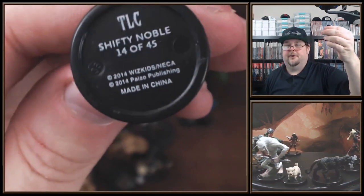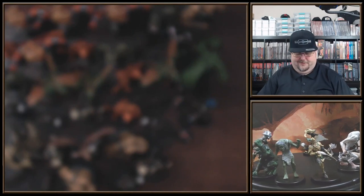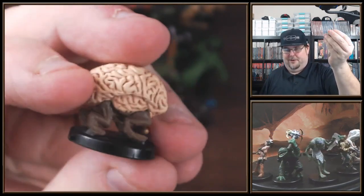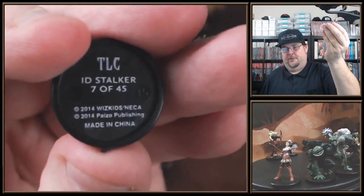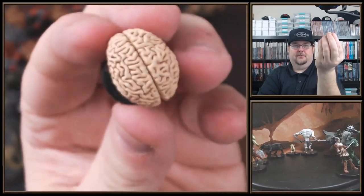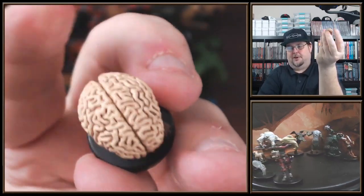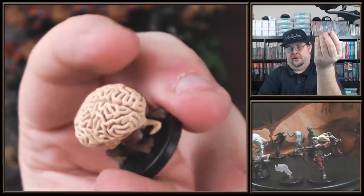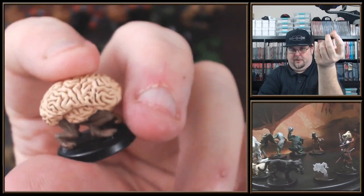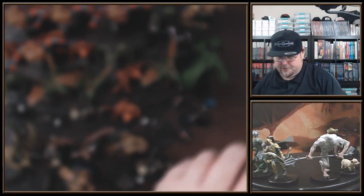Here's my third Shifty Noble — hopefully I won't get any more of those. I'm happy with three, especially seeing that it's an uncommon. Look at the Pathfinder version of the Intellect Devourer. That looks good. This is number 7 of 45 — is it an ID Stalker? Much larger than the Intellect Devourer from Dungeons and Dragons. I guess that's its tail, but its feet are pointing that way, so maybe that's his tongue. Pathfinder loves to stick tongues out on creatures, that's for sure.